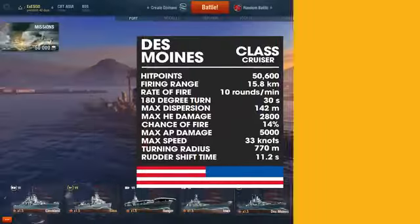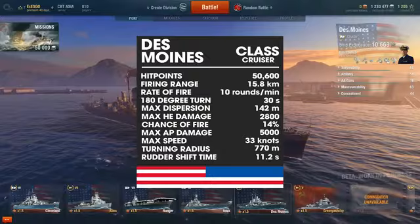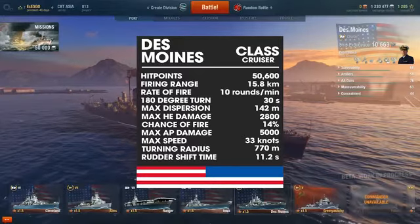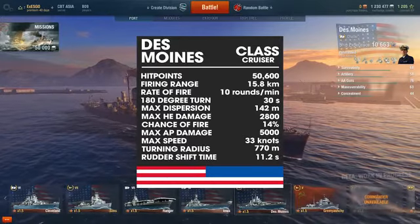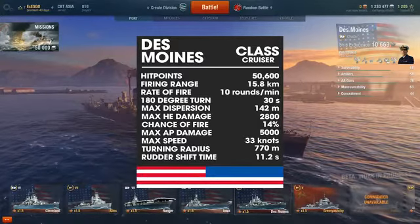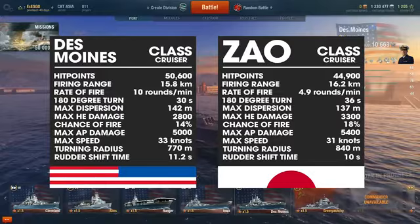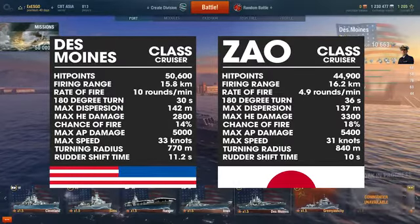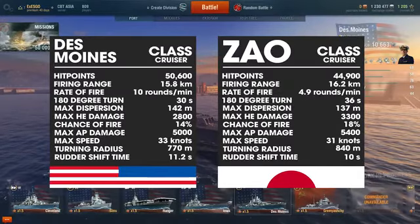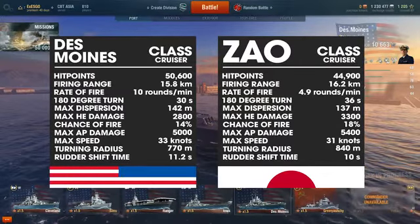Now moving along to the stats: the Des Moines has 50,600 hit points, a firing range of 15.8 kilometers, a rate of fire of 10 rounds per minute, a 180-degree turn of 30 seconds, a max dispersion of 142 meters, max HE damage of 2,800, a 14% chance of fire, max AP damage of 5,000, a max speed of 33 knots, a turning radius of 770 meters, and a rudder shift time of 11.2 seconds. Comparing with the Zao: 44,900 hit points, firing range of 16.2 km, rate of fire of 4.9 rounds per minute, 180-degree turn of 36 seconds, max dispersion of 137 meters, max HE damage of 3,300, 18% fire chance, max AP damage of 5,400, max speed of 31 knots, turning radius of 140 meters, and rudder shift time of 10 seconds.